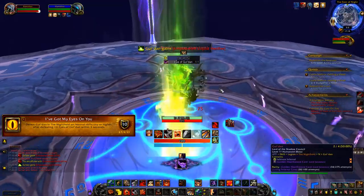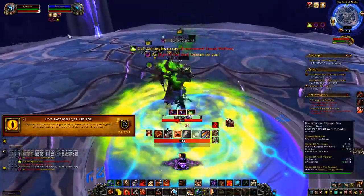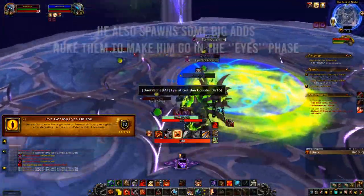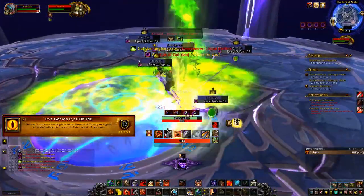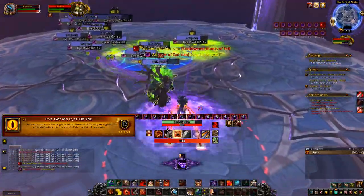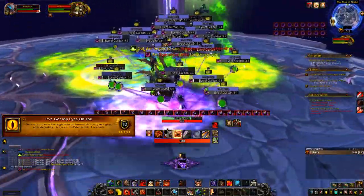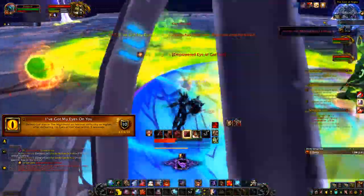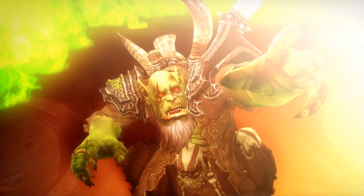The last achievement is called I've Got My Eyes on You. It's very easy — track the achievement or use Instance Achievement Tracker. Start the fight and hit Gul'dan a few times. He'll transition to his next phase and start spawning Eyes of Gul'dan. Stand in the middle of the platform and stay there, because he'll also try to push you off. When the eyes spawn, staying in the middle ensures they don't spread around the room too much. When you have around 16 eyes, nuke them all down within three seconds using a strong AoE ability, then kill the boss and you'll have your achievement.